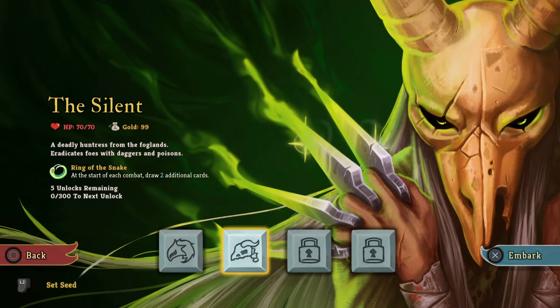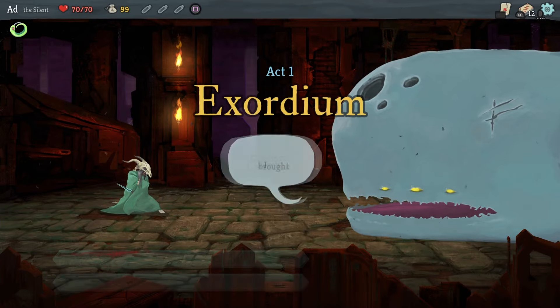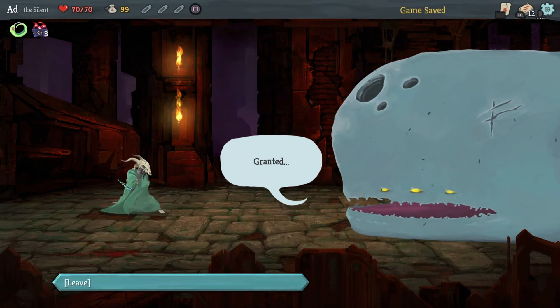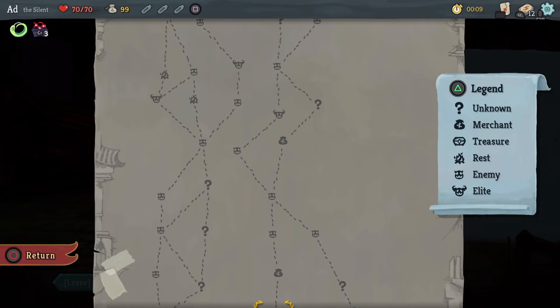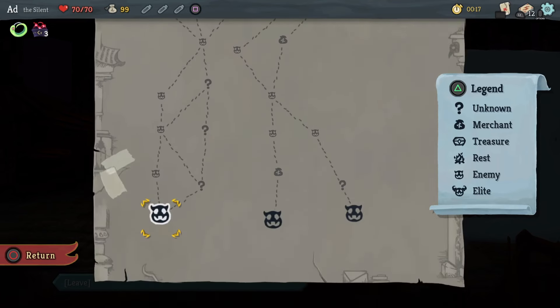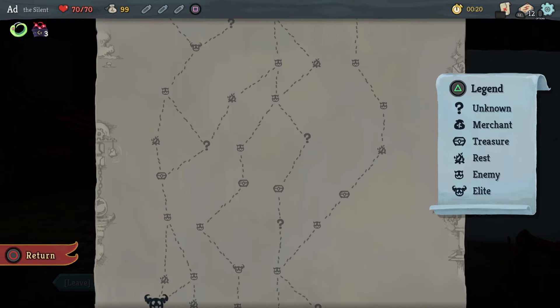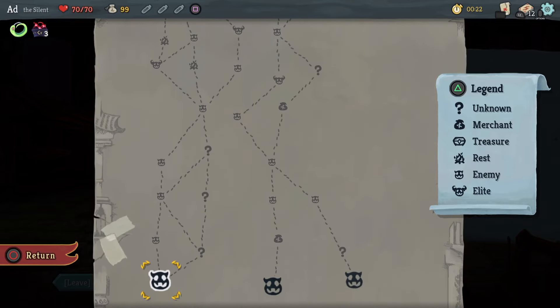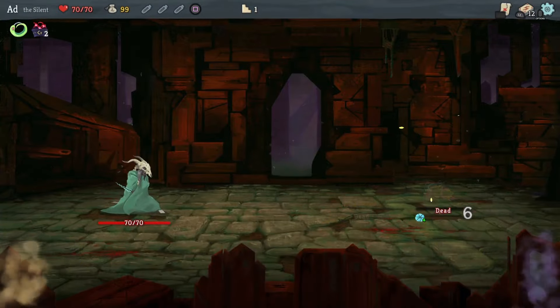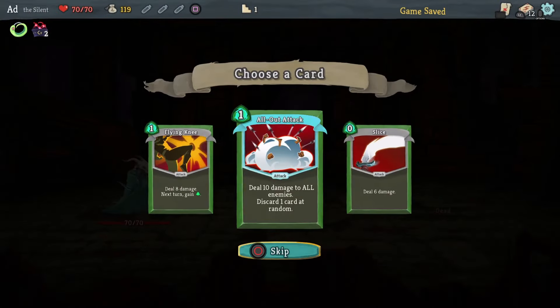Alright, hello everyone. We are playing as the Silent. Hopefully we'll get some poison on the go. I'm going to go with enemies in my next three combats having one HP to see if I can get an early elite kill. It doesn't look like it. Maybe up the left side potentially, if these three question marks aren't corridor fights, then I could maybe get that left hand elite. Let's try that.